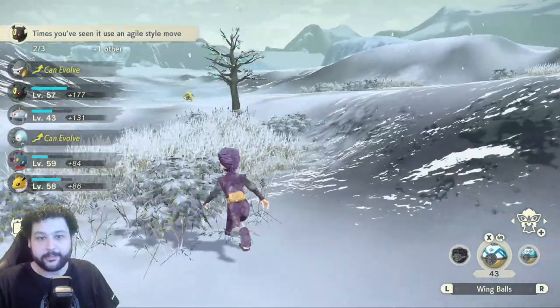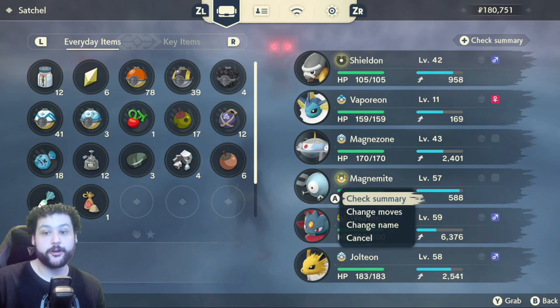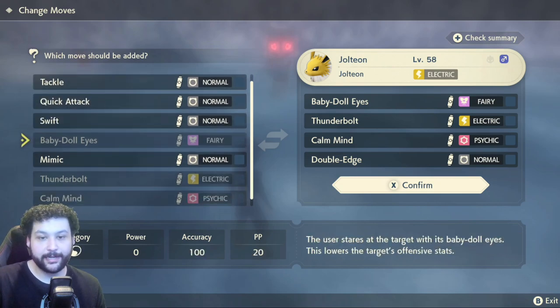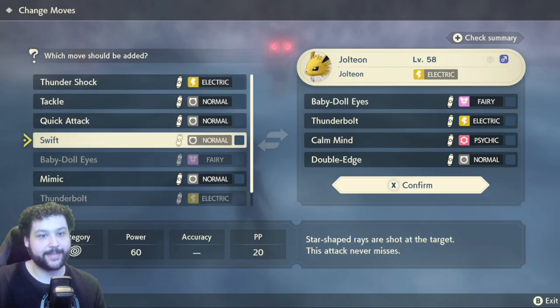It's very important to check a Pokémon's moves while doing research. For example, Jolteon may not naturally have Baby Doll Eyes selected, but that's definitely one of his Research Tasks — so make sure to switch Baby Doll Eyes on. Same with Thunderbolt: make sure your Jolteon has Thunderbolt equipped in order to get those tasks done.